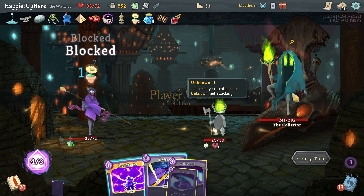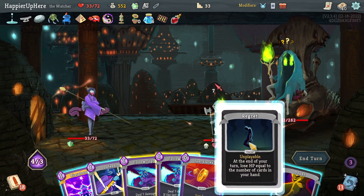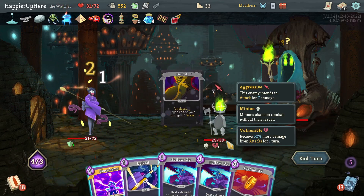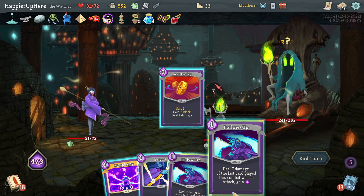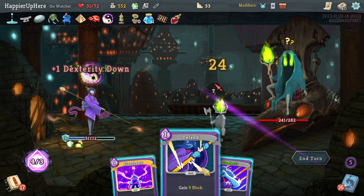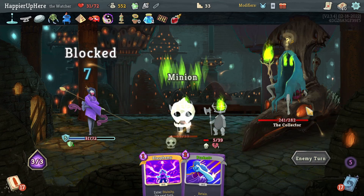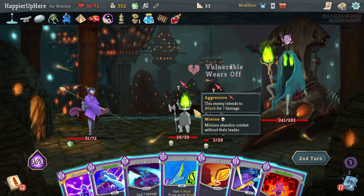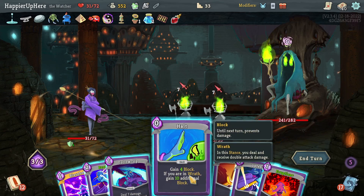Backliner is not attacking. I have to defend against seven — let's get rid of the curses, then Just Lucky, Protector, Follow-Up one, don't want to kill here, Follow-Up two, Defend, and wait.